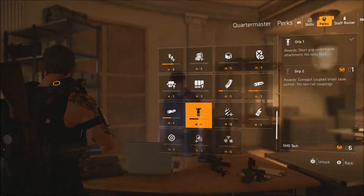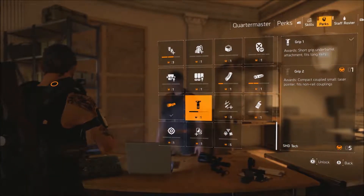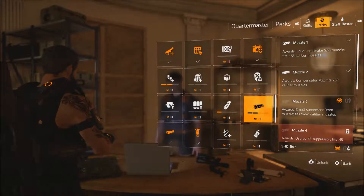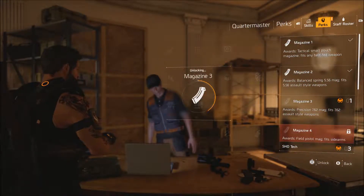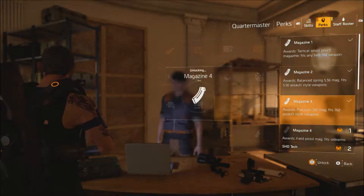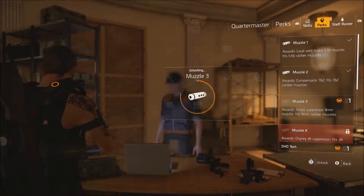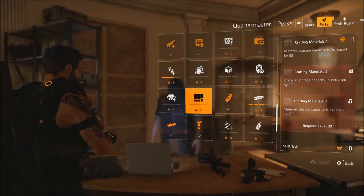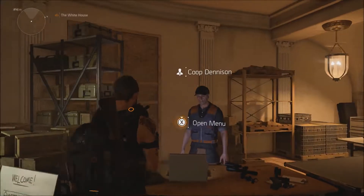I have six more points, let's go with the weapon upgrades. I'm just going to fully upgrade the magazine. I'm keeping my eye out for a new pistol — I don't like the revolver I have. It fires slow, reloads slow, only has six shots. Okay, spent it all, now let's head out.